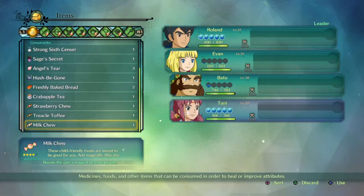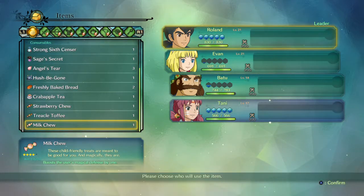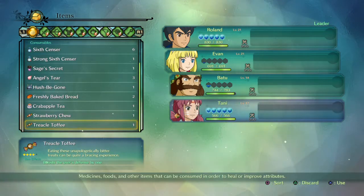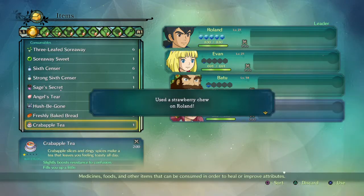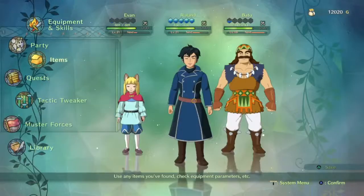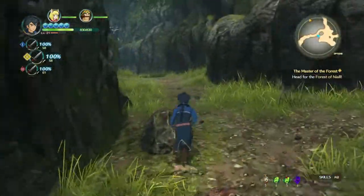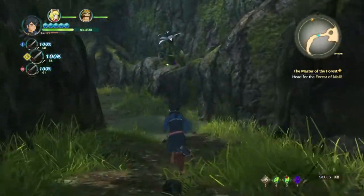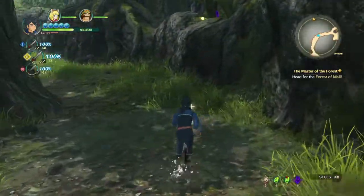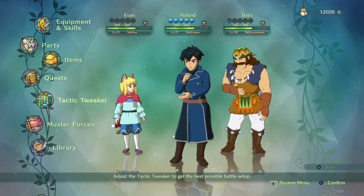Oh yeah, that's right, we have some of these — boosting mediable defense by one, user defense by one, and melee attack by one. A lot of Jingles around here. And we got that thing to look at in the library.